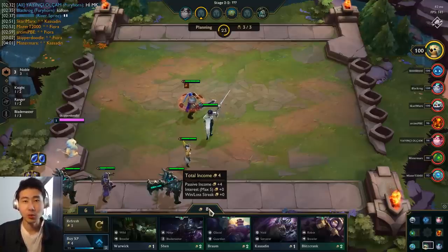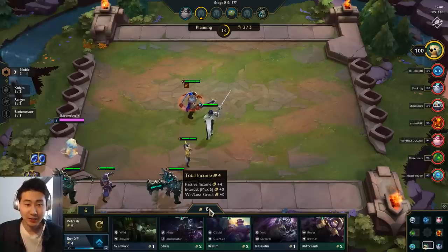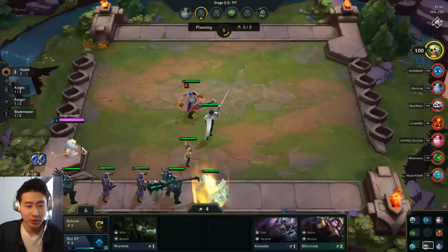The win-loss streak is the third category. Basically, if you win constantly you'll get a win streak gold bonus, and if you lose constantly you'll also get a loss streak gold bonus as well. It's very interesting how that works.